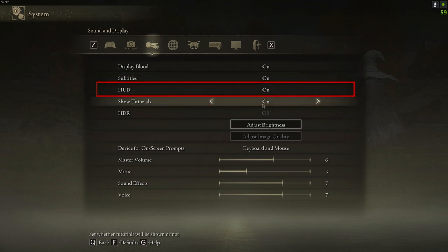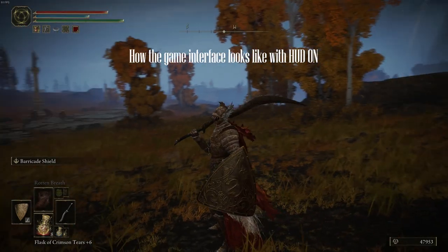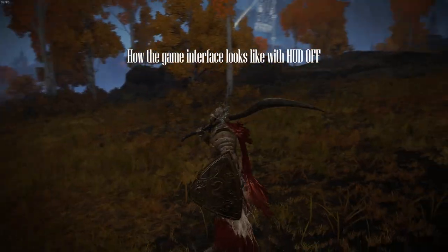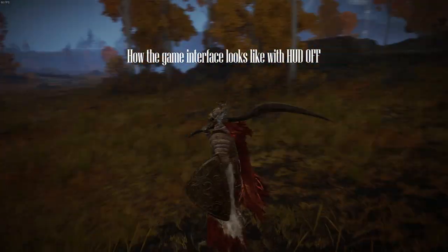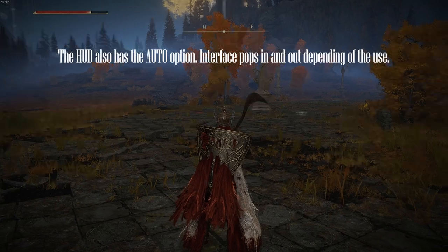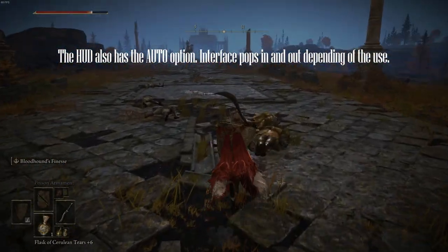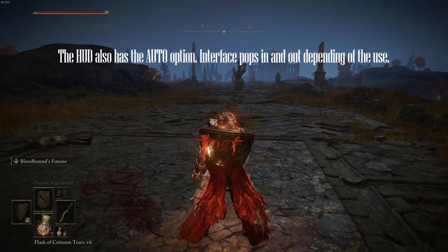This way, you can always see your stats. It does break the immersion a bit, but you want to learn, right? The tutorials give you multiple very useful hints. If you start New Game Plus or restart the game, then you can turn tutorials off since you already know what everything does. Device for on-screen prompts, set to keyboard and mouse like I mentioned before, and that should be it there.